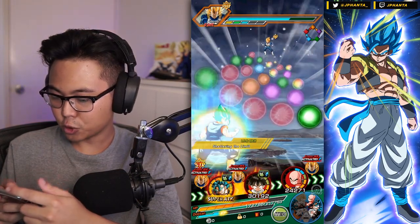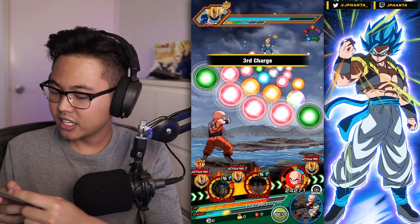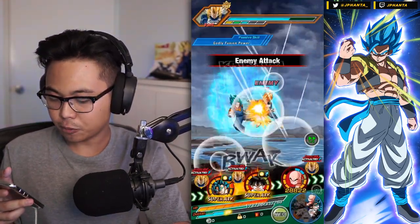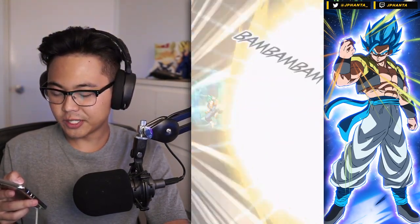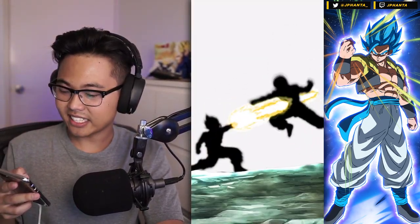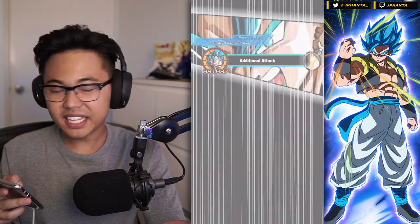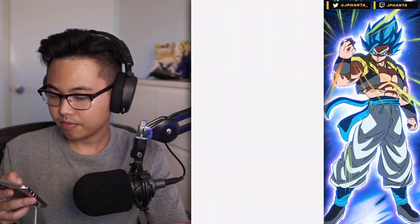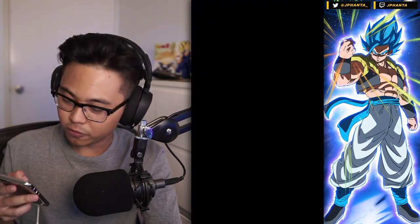I'll go for the 12-key again. I think we'll be able to take him out this turn since we grabbed a decent amount of rainbow orbs for Gohan. We took double digits there — 17,000. Vegeto is obviously the better tank compared to B-Pan right now. We got the additional attack so we're building up that attack really well. That's going to take out Super Vegeta — now on to Super Saiyan 2 Vegeta.